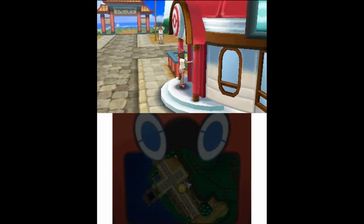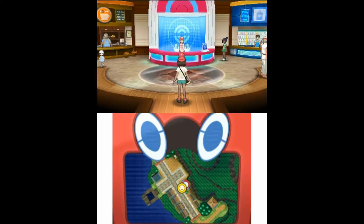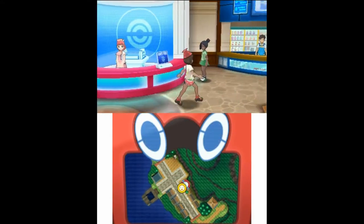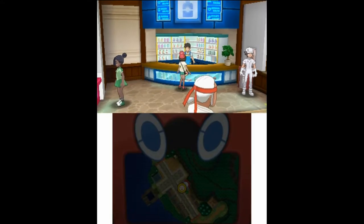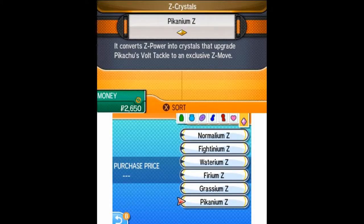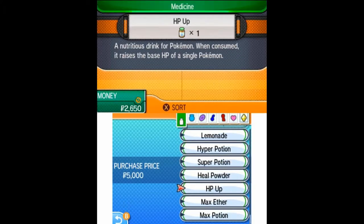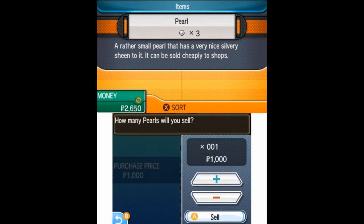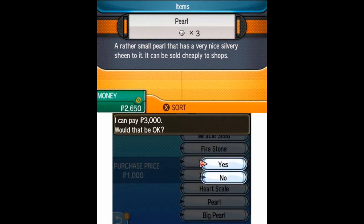Between last time, I went and leveled up my Vaporeon and Jolteon to level 24 and caught a few more Eevees. I actually need to go to the shop right now because I want to sell the pearls that I have so I can get money to get the power stones. What I did was I just went to a random fishing spot and fished up pearls and big pearls until I felt like I had enough.